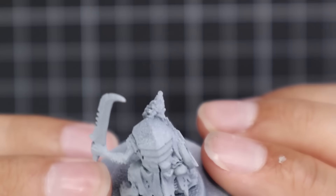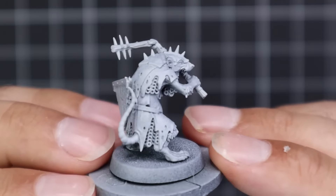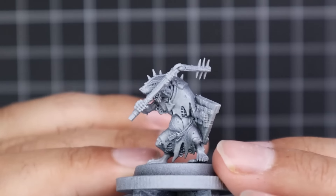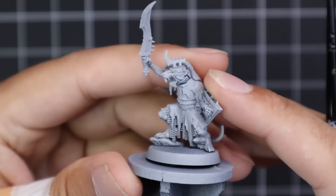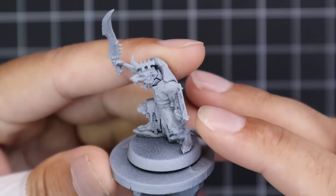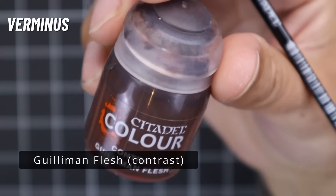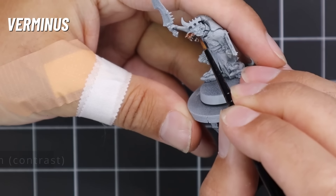Remember, these are just clan rats. The sculpts are stellar, unbelievable, but at the end of the day they're just clan rats. If you're doing a Skaven army, you'll have 40, 80, 120 of these dudes on the table, so painting them fast is going to be key. We're going to begin with clan Verminus. We're going to start with Gulliman Flesh over all of the skin parts on the miniature.